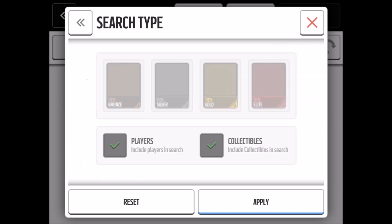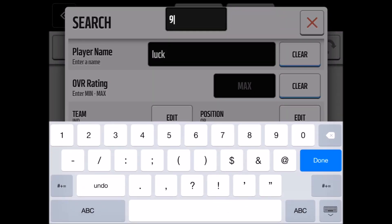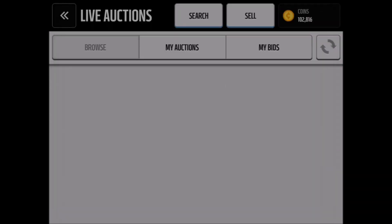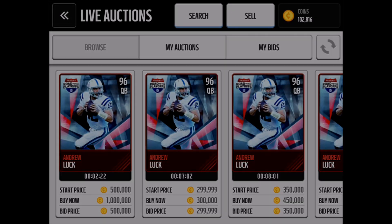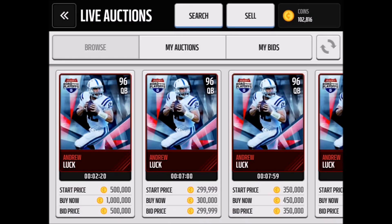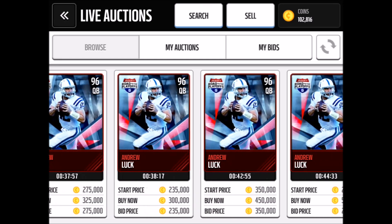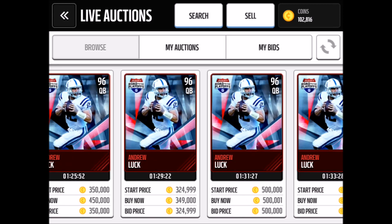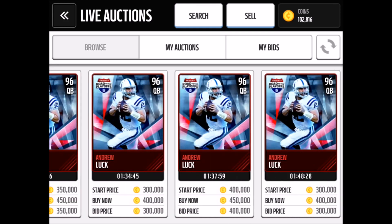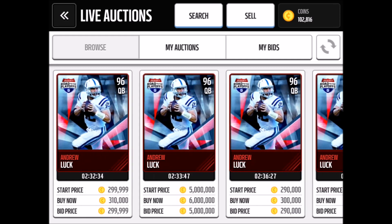Searching Colts, quarterback, elites — take off collectible and type in 92 to single out the captain. The lowest we see so far is 300k. Everybody's selling for 320, 350, 450, 400, 310 — really the cheapest is 300k.